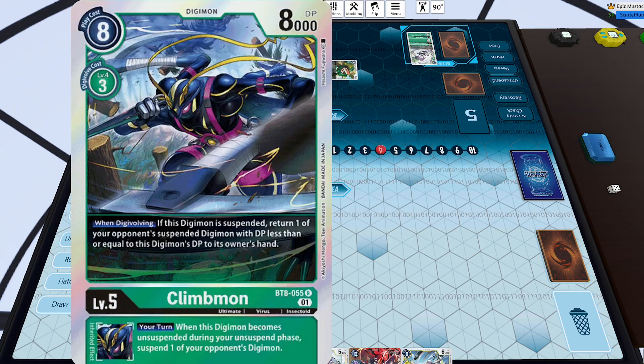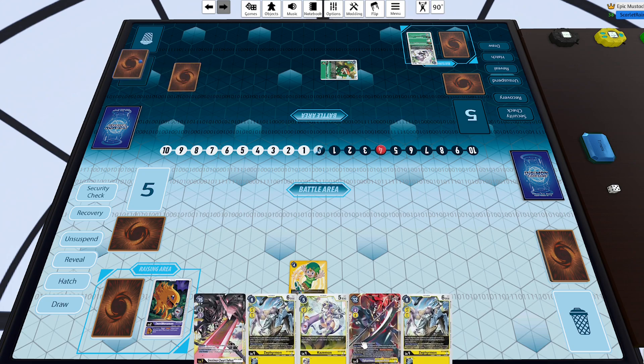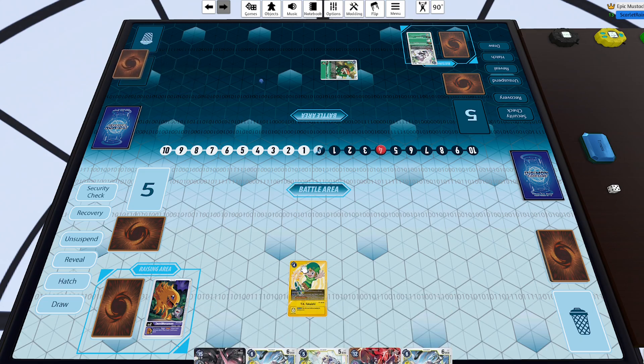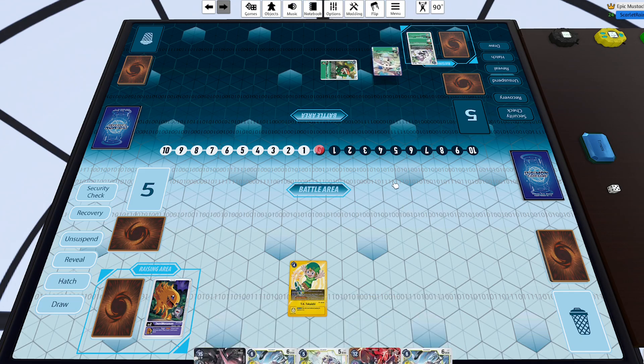The Climbmon is the level five for Shivamon — they have two level fives — and he's a board control card that helps get your Digimon suspended. Then there's Pistmon, which is the more balanced Digisorption — Digisorption minus two for a level five instead of minus three. It seems like they realized they needed to take better consideration in designing the Digisorption cards, so that guy's really good as well.